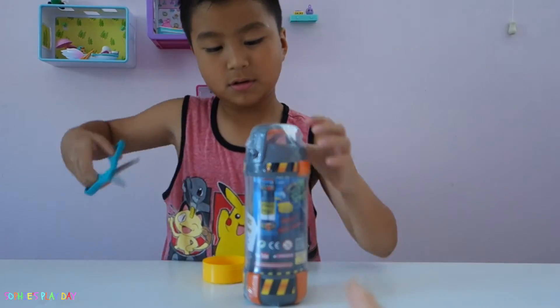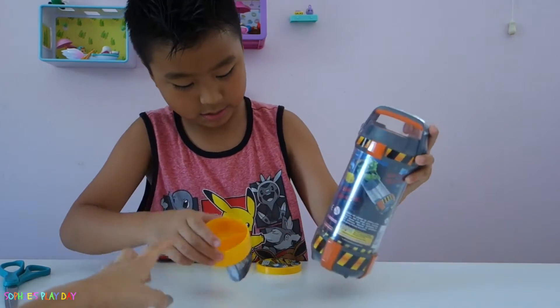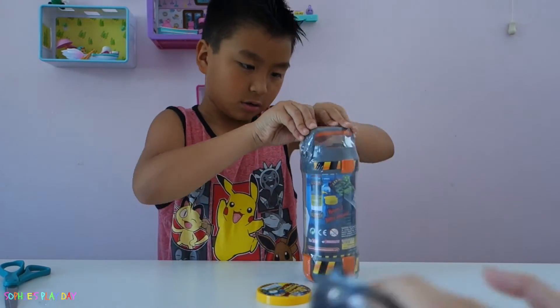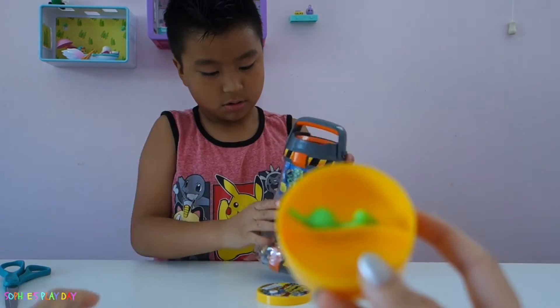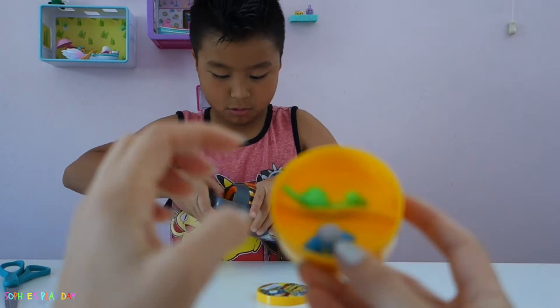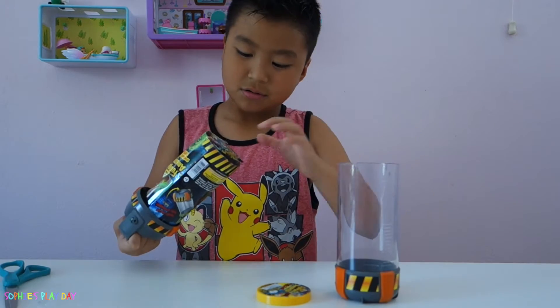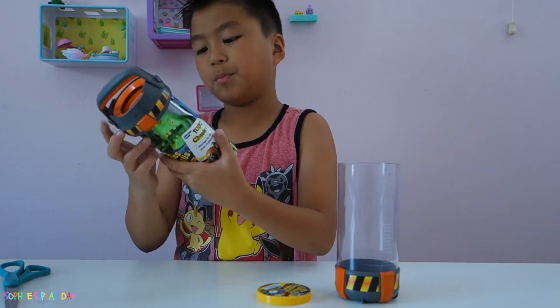All right, open your chamber so we can put our petri dish in. That's a chamber so you can keep all of your petri dishes. You can put four petri dishes in here - oh cool! So we got our petri dish and our chamber. What kind of monster do you have? It's a big hunger bug.